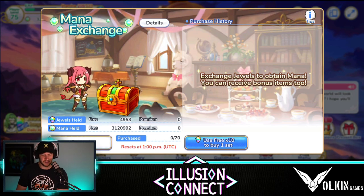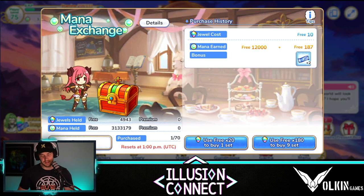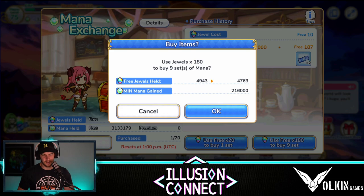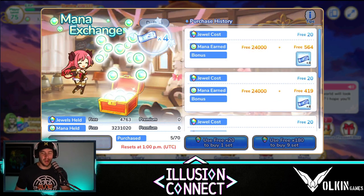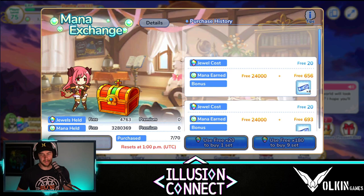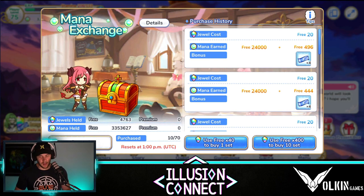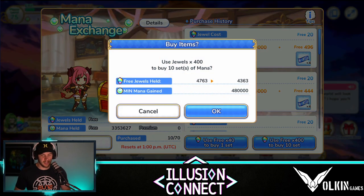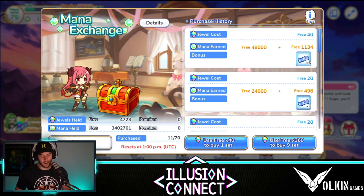Every day in your daily quest you're going to have to do one of these — spend 10 jewels and it gives you a couple of sweep tickets and some mana. Past that, you can buy more for extra. This is finishing off a 10 pool — it's 180 jewels to buy nine more. I'm going to spend some diamonds here just to demonstrate. That's your first 10 pool: we're getting four sweep tickets and the free 24,000 mana. The problem is that it goes from 20 per purchase to 40 per purchase. Buying a single shows that the first one cost 20 jewels but the next cost 40, giving six sweep tickets versus four.